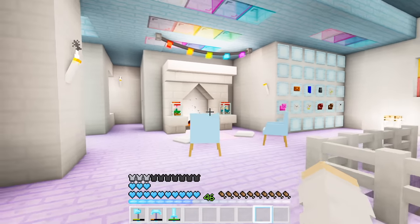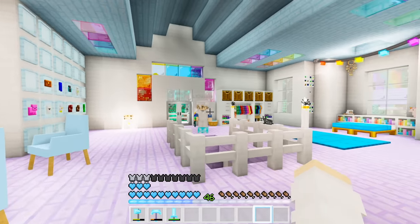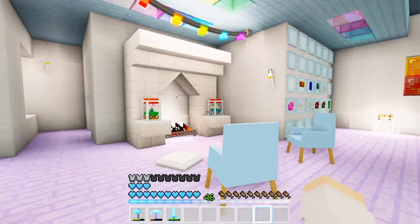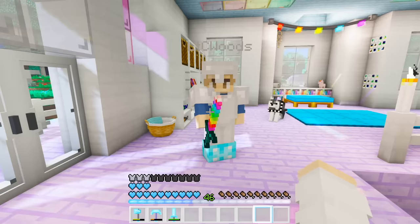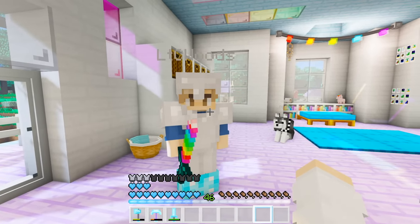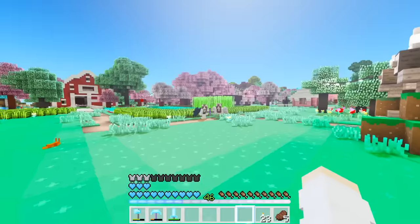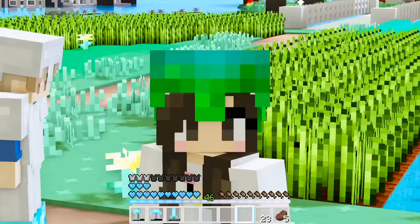This looks so much better than before! Now this side is done and at least looks a little more put together. My chests aren't exactly organized inside but from the outside they look organized - I can do that later. Before I was decorating, Zoe told me she was working on a bunch of stuff on the server, so let's go check out what she and Josie have been doing.